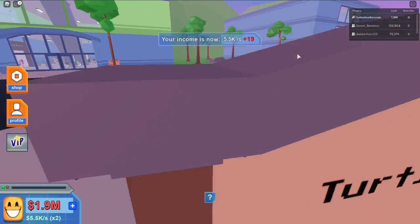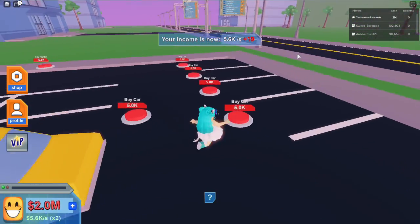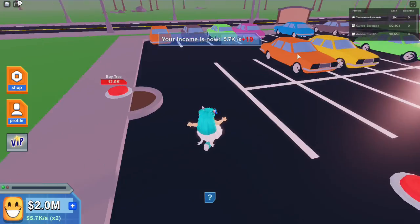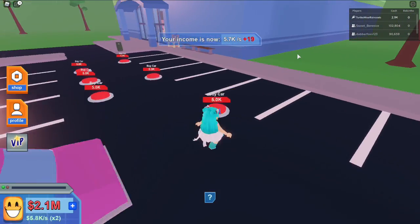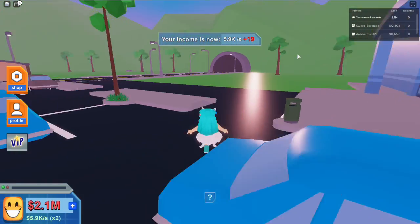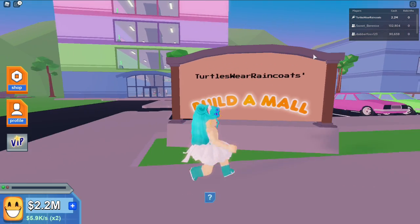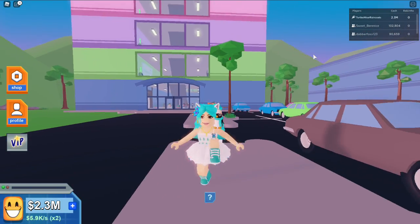Let's get some planters, parking spaces, and trees for the parking lot. I can buy as many cars as I want right now since they're only about five thousand dollars each. Got it, got it, got it, and got it! My mall looks amazing — and there's a sign: 'Build Them All — Turtles With Raincoats.' Nice!